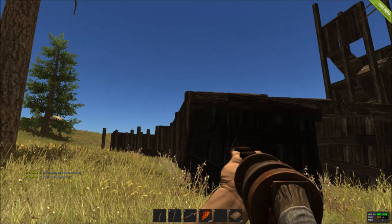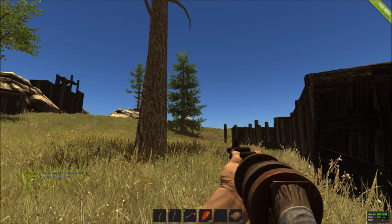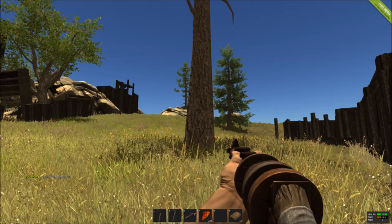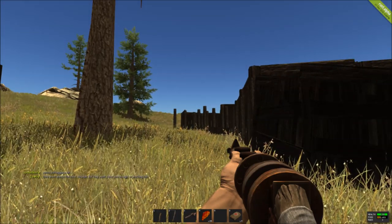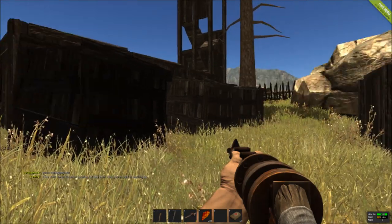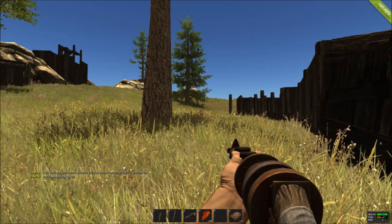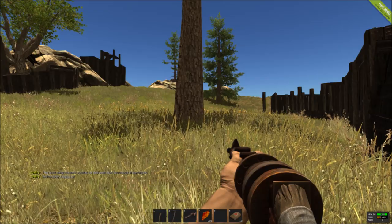Within the game Rust, your basic objective is to survive, whether it's from the zombies or from the other players around the world. When you start out you'll be literally naked, with one rock in your hand, one torch with 250 charges on it, and some bandages.